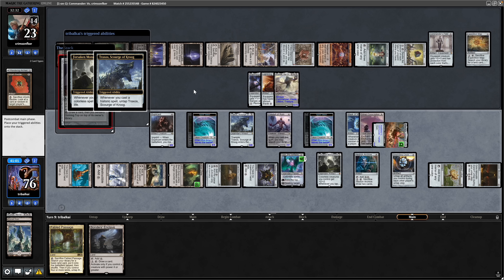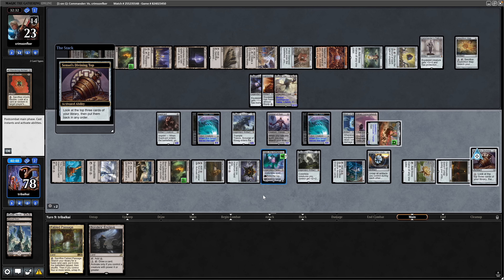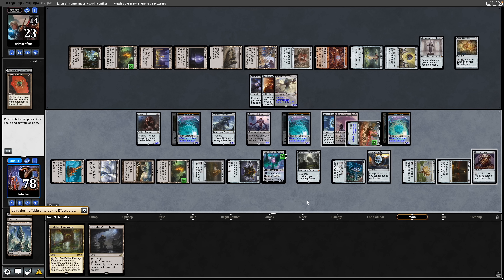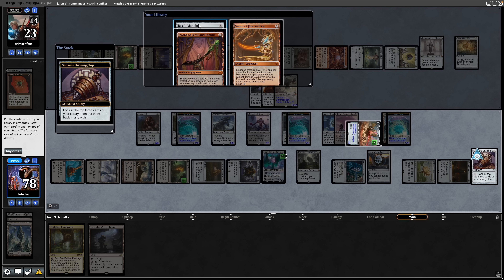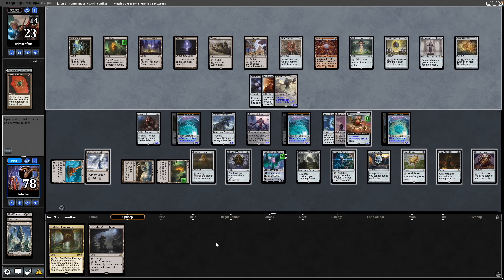We play Sensei's Divining Top for free and tap the Hedron Archive to spin it, looking at what to exile with Ugin — we haven't plussed it yet. We see a Sword of Fire and Ice and a Sword of Feast and Famine. Feast and Famine is probably the best to draw into. We also see a Basalt Monolith, which gives us infinite colourless mana. We put Fire and Ice, Feast and Famine, and the Basalt Monolith on top, then all our artifacts untap during our opponent's turn.